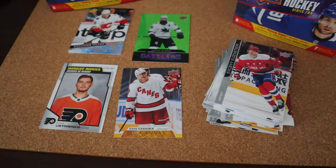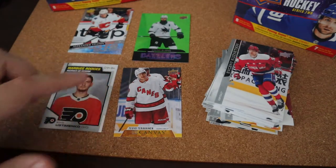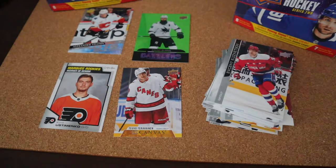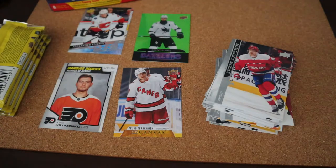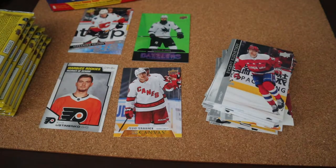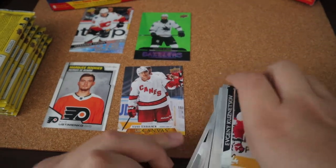So for our first box we have two Young Guns, a Marquee Rookie, a canvas card, and a Brent Burns Green Dazzler. Not the greatest stuff, but we're just going to dive into the second box here. Let's move these base cards out of the way and get into box two.